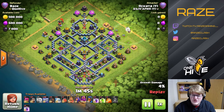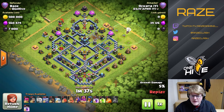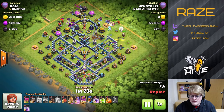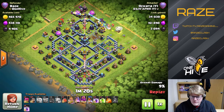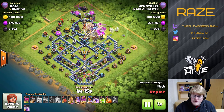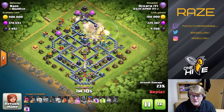Next we have a Yeti Smash with the Warden Walk. As I said earlier, the idea is to go in from one of the top sides and get the Scattershot on the side as well. With the Quad Quake, that makes it quite good because you can open up the Inferno Tower compartment and the Scattershot. It uses some hogs to support taking out the Tesla farm at the top, and almost everything goes inside — so that's goal one accomplished for this attack.